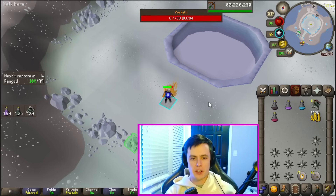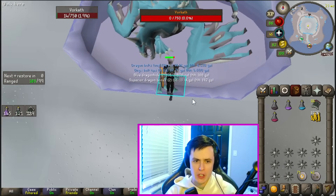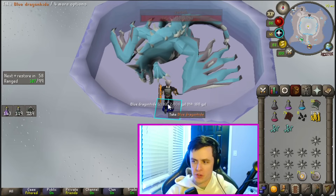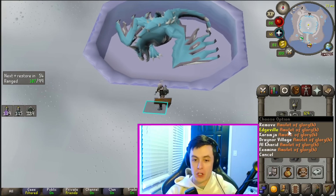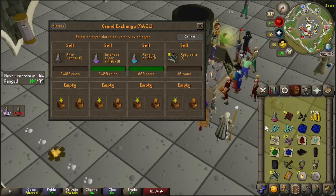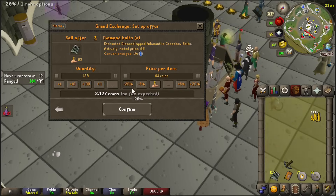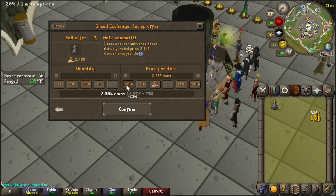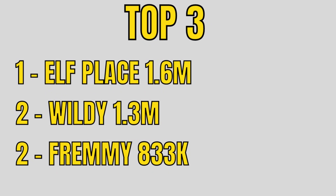And it's the last kill of this section — show me something good — and it does! Like literally every drop here is so good. I know so many people kill Vorkath for money, but there's a reason for it. 833k — we have a new third place region with the Fremennik.